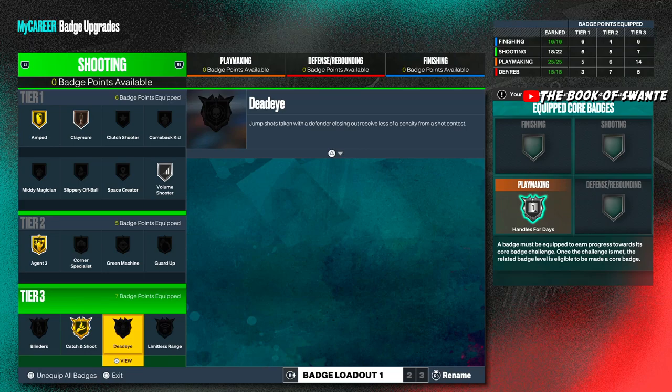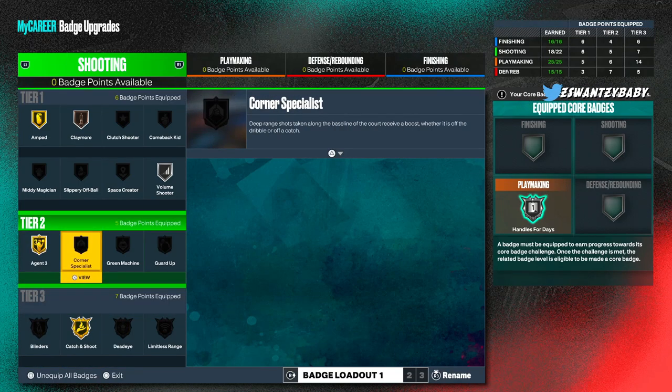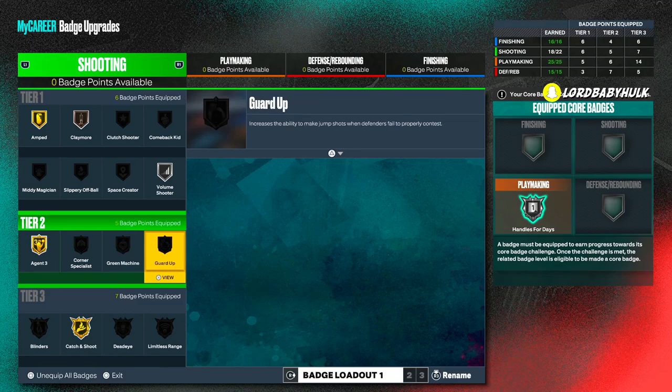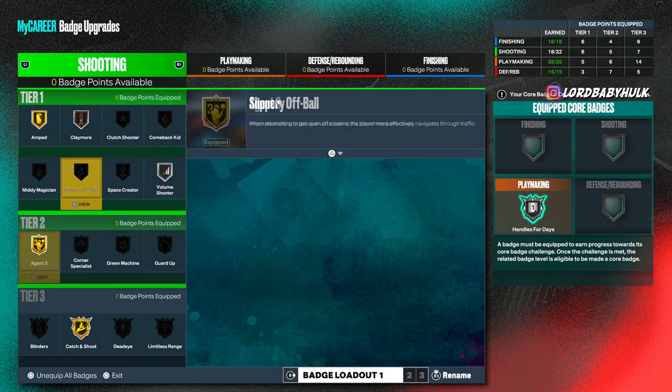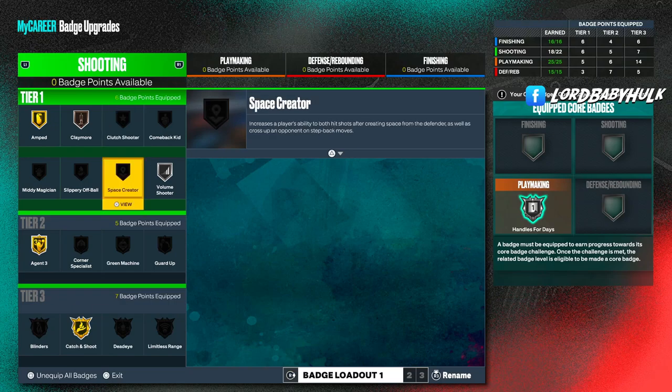Dead Eye — it ain't what it used to be. Blinders — same thing. Corner Specialist — some say it doesn't work, some say it does. Green Machine — activates after the third shot; until I hear otherwise it's not really needed. Guard Up — some people say it doesn't even work. Space Creator — all dependent on your style.